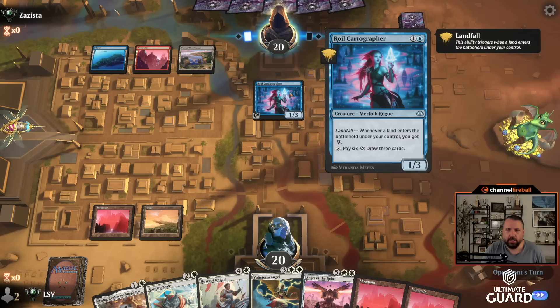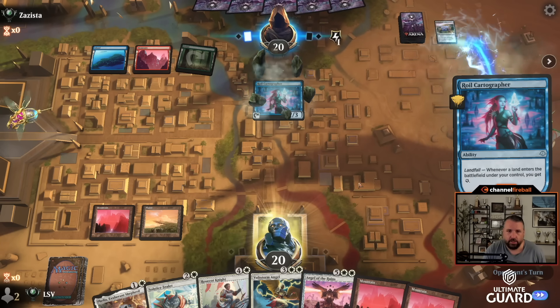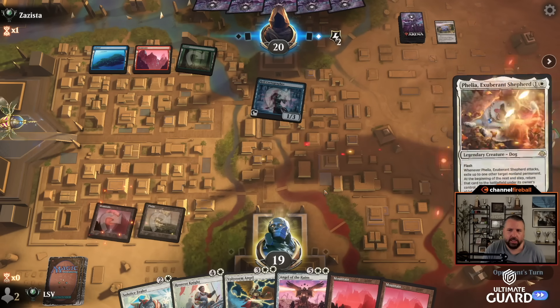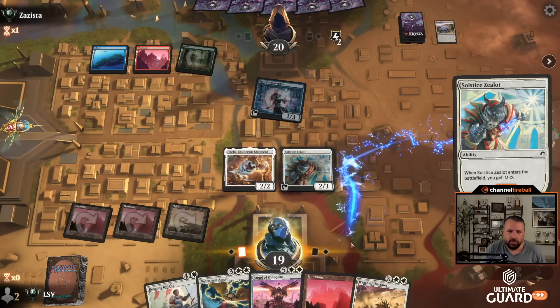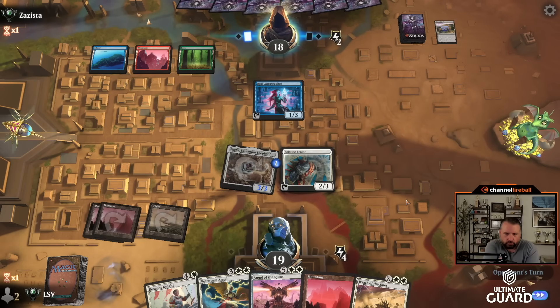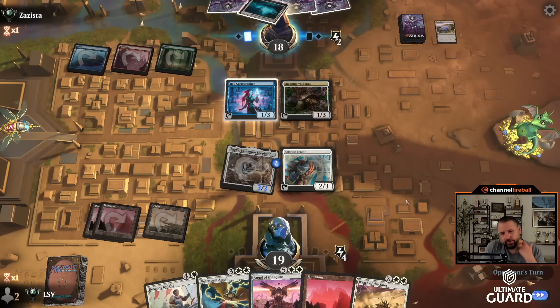The Royal Cartographer is pretty good — they get landfall making energy, and when they get to six energy they can tap and spend it to draw three cards. I'm going to take the attack because I'm worried about Fang Flames — I don't think it's very likely they have it, but no real reason to walk into it. Felia attack, blink the Solstice Zealot — look how sick this is: I hit them for two and end up with a three-three and four energy.